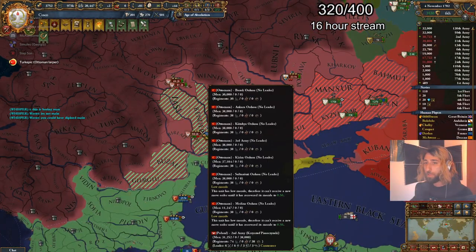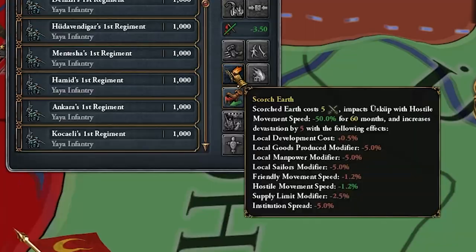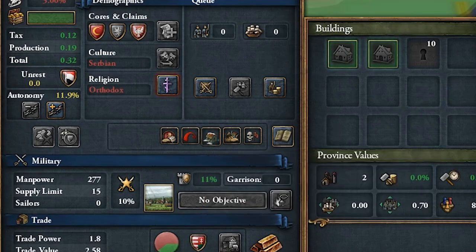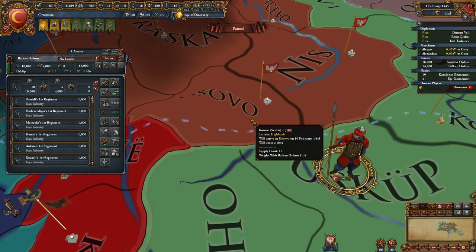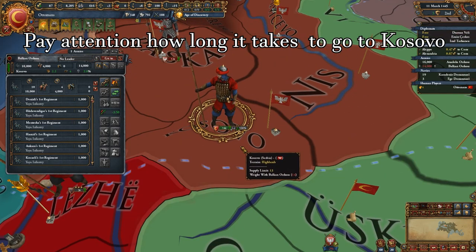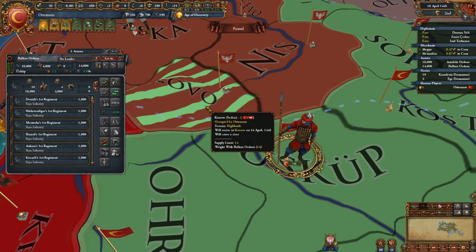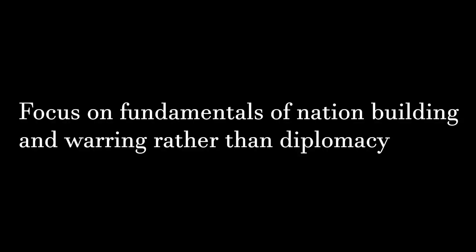Use scorch earth and know how it works. Scorch earth is a great way to catch an enemy out of position — the delayed reinforcement time will mess up your opponent's reinforcement. You can scorch a province whether it belongs to you or not, however scorch earth only impacts enemy movement speed. If you scorch an unoccupied enemy province or an unoccupied province you own, you are hurting yourself. Forts are the best places to scorch earth, and it's good to keep a 1k unit near forts just in case of war.